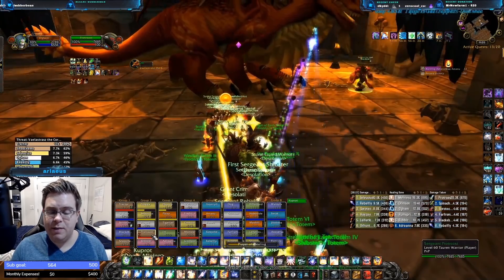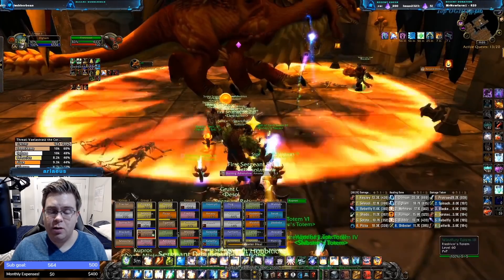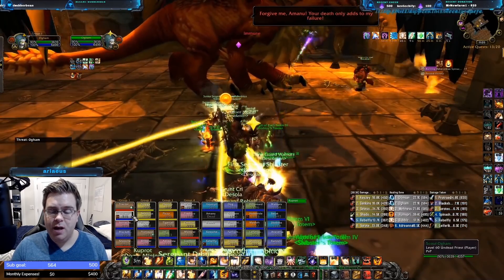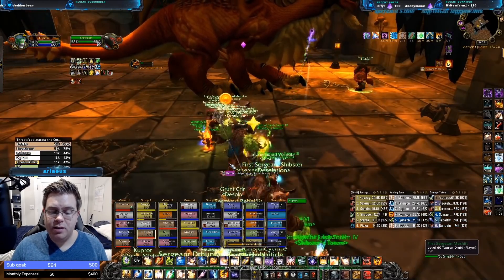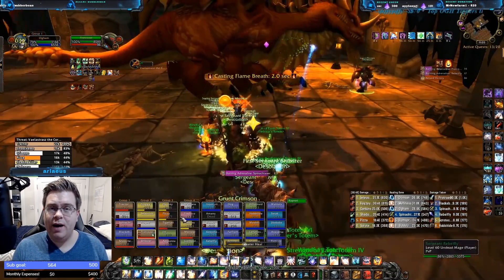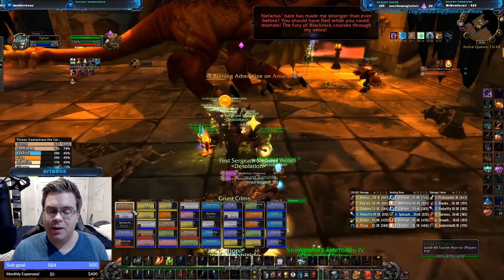We have a shaman healer in our group but he's also watching other groups, so it's imperative that I also get as many heals as I can. I try to keep shields on the main tank as much as possible — and also on myself — so that when the tank is low I can actually get off my heal without worrying about an interrupt. As you can see, there is a good amount of raid damage going out but we are burning down the boss pretty quickly. If you have a ton of warriors and a good amount of rogues, you are going to blow through Vael very quickly — especially once he gets into execute range.